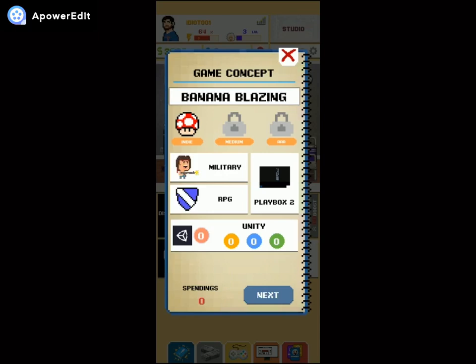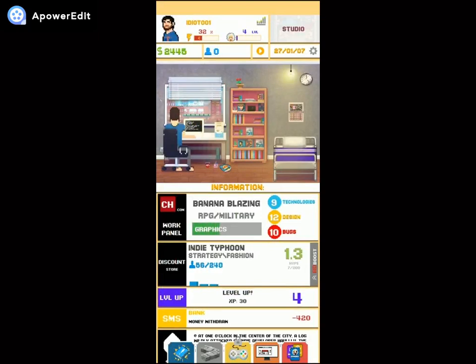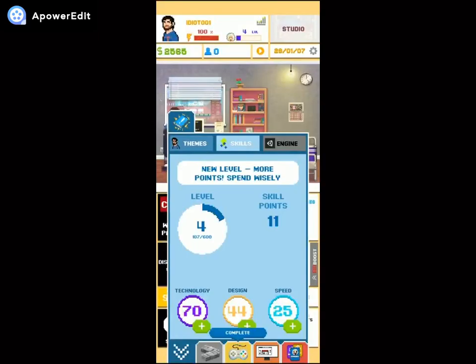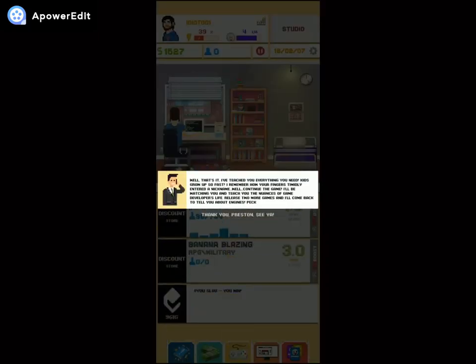I'll have it set up. Okay guys, I didn't manage to read it — hopefully you can by pausing. It's complete, still has some bugs. Let me study skill level and speed. Debugging... done. Release! That's it — 'I've taught you everything you need. Kids grow so fast!' Continue the game, and make two more games before I come back to tell you about engines.